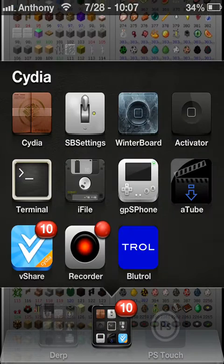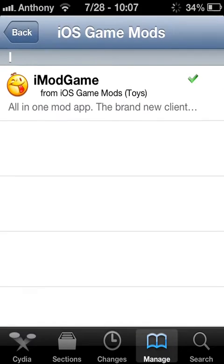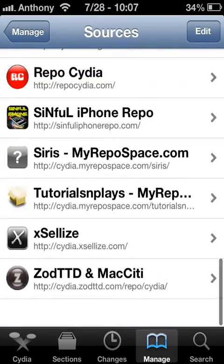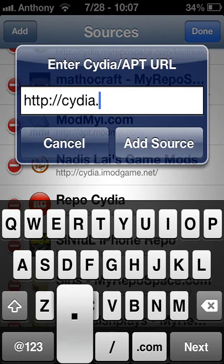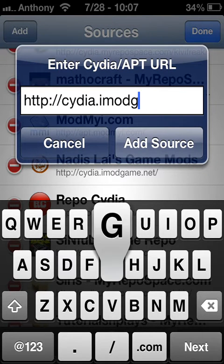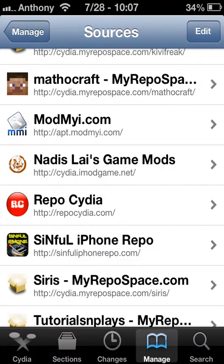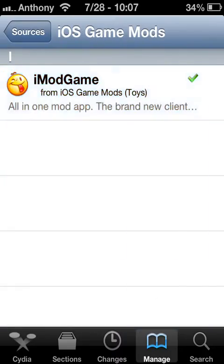This is a tweak you can get in Cydia. You want to go into manage sources and go ahead and add this source. It's Cydia.imodgame.net. Go ahead and add it — I already have it. It looks like that. Go ahead and find iMod Game and install it.